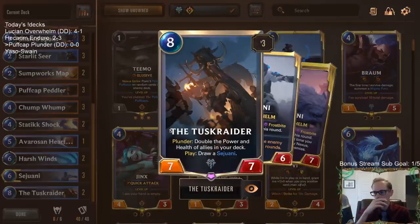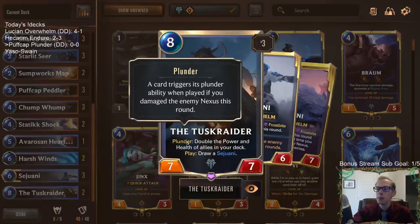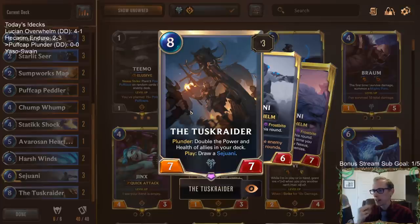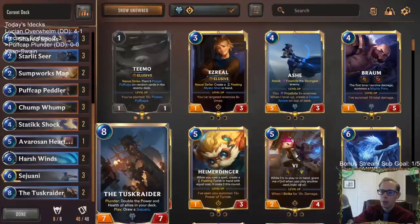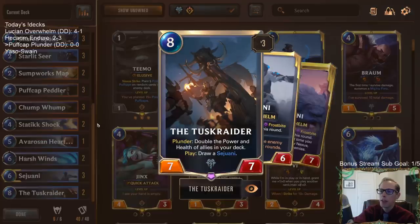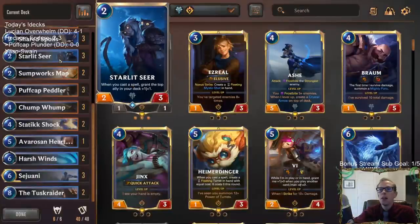We're also running two Tusk Raiders — a card I haven't played much. It's an eight mana 7/7 where you also need to turn on Plunder, which is kind of hard to do reliably. But hopefully with this deck and them drawing Puff Caps, we can make it more reliable. Drawing Sejuani is going to be super important in the late game, and we also double the power and health of allies in the deck.